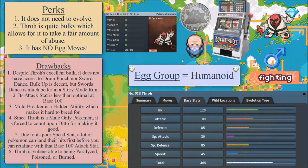The next Pokemon is Throh! What are the perks for Throh? Well, it does not need to evolve. The second benefit is that Throh is quite bulky, which allows it to take a fair amount of abuse — it took at least two or three hits to knock out Throh in my experience. Throh is a very bulky Pokemon. One more benefit: it is egg move free.